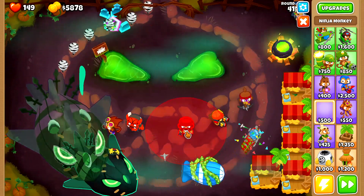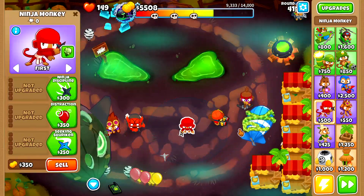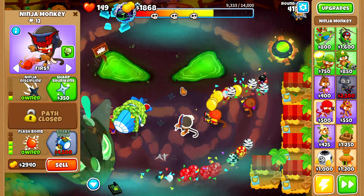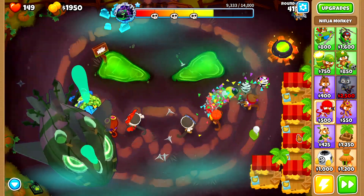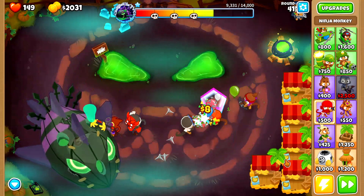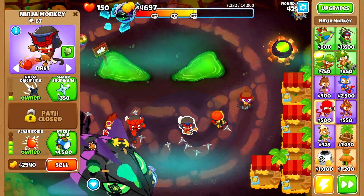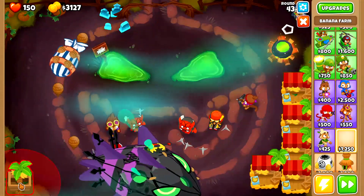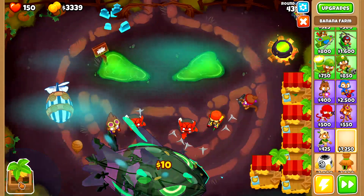I will put down the second sticky bomb right now. I want to be safe because these MOABs are scary. Flash right now — have you gotten this? Thank goodness. Here we go, second sticky bomb. I'm gonna put down my next farm over here.